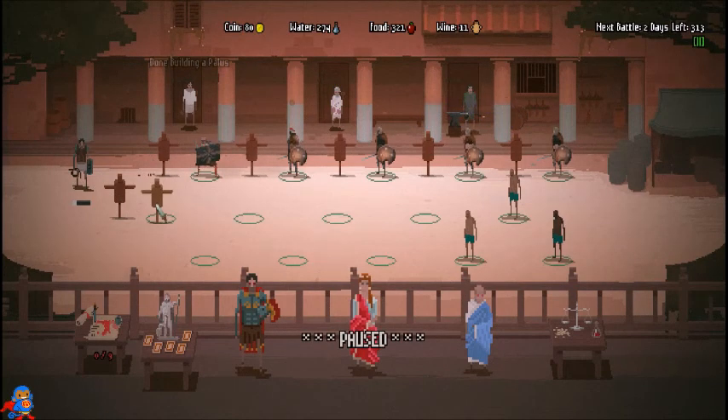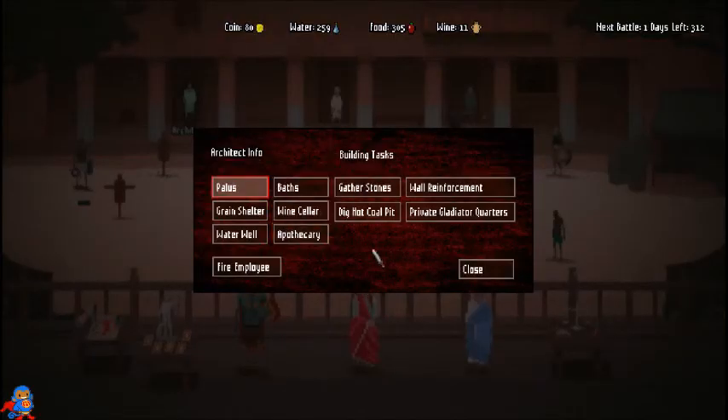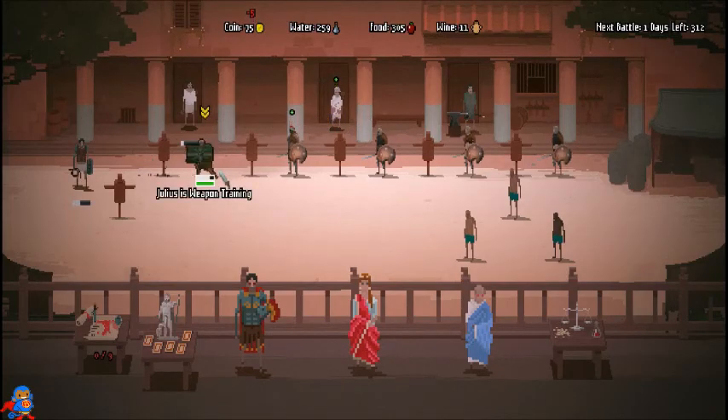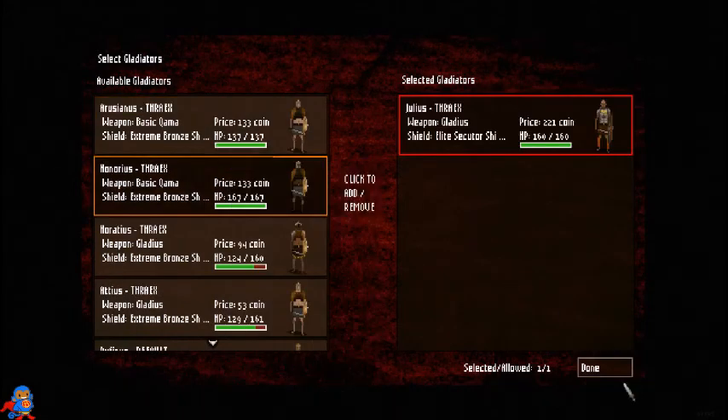The palace building is done. Let's go ahead and get some hot coals — dig a hot coal pit — since he's actually training now. I need the money so I'm just going to send in Julius.